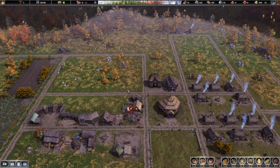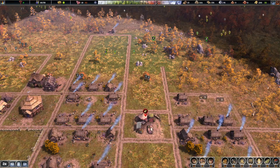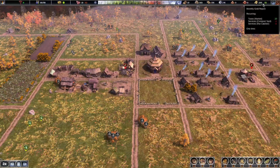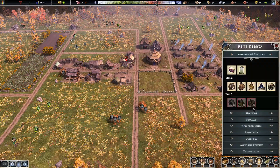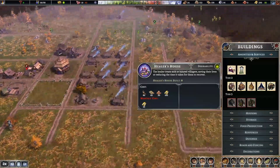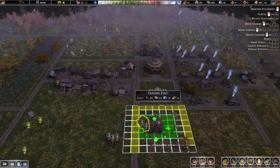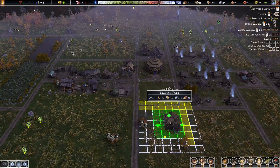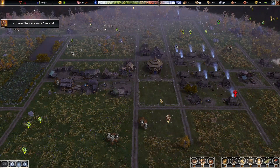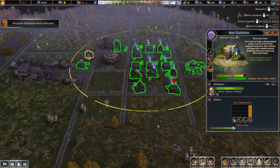I would love to make some extra money before we get into the tower business — right now we can only afford one tower without running a deficit. One thing we should focus on is building a trading post so we can start trading. The benefit is that we can get resources we don't have yet and might need later.